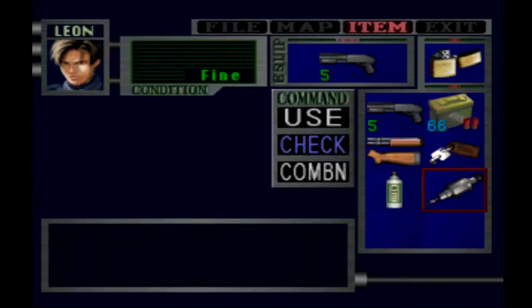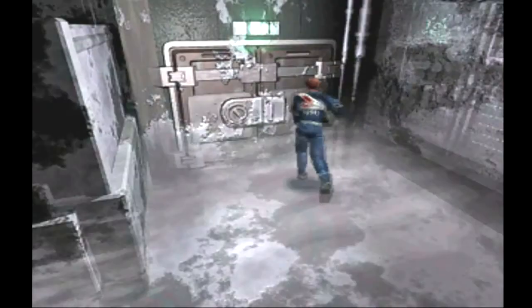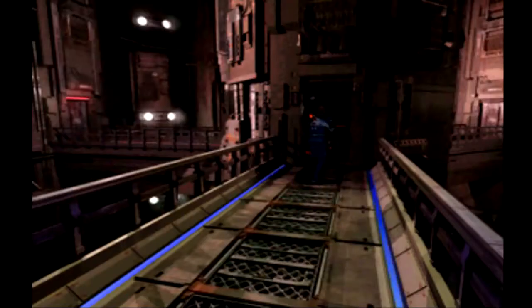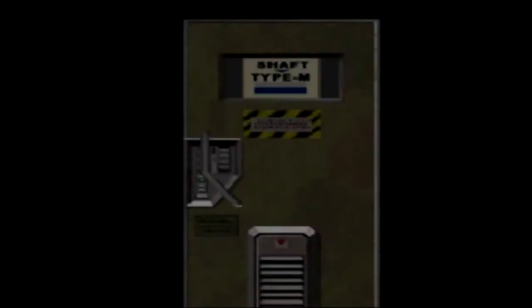We're going to take the fuse, head back to that intersection, and restore power to the labs. What's great is we still have not encountered any enemies — that will change very quickly. This area is not clear; there are some nasties hanging around in the various rooms. Let's jog back to the main fuse area, insert our main fuse — it changed color, so you know it's working — and head to the right where we'll see some new enemy types.